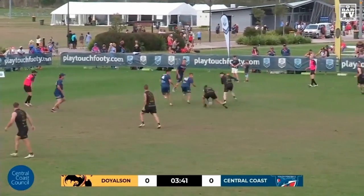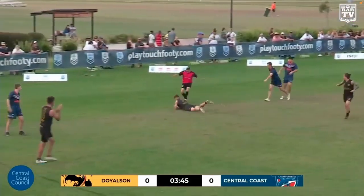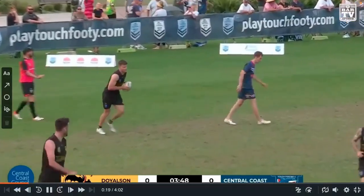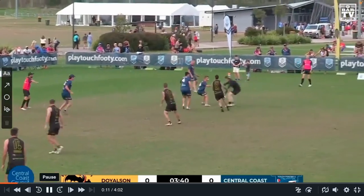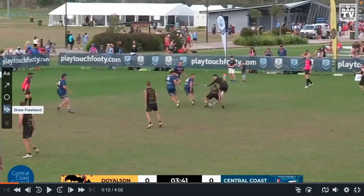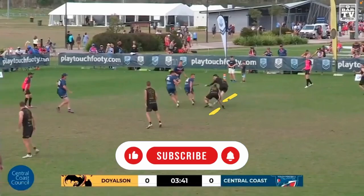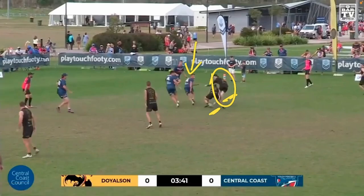First try, second phase. And Doyleson are over. Let's have a look at this first one. It looks like a punish play — a link middle short side quickie. A lot of people call it a QL, or quickie link. The idea is to give it to your link and he takes on this defender who's pulling corner and just tries to score at his feet.